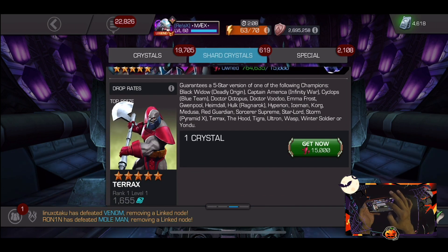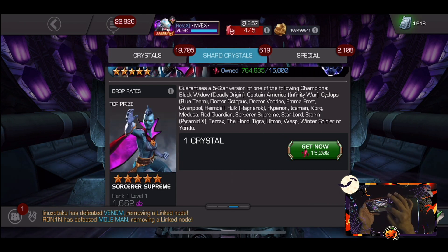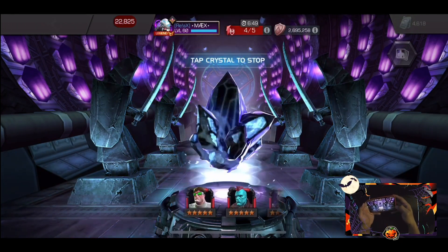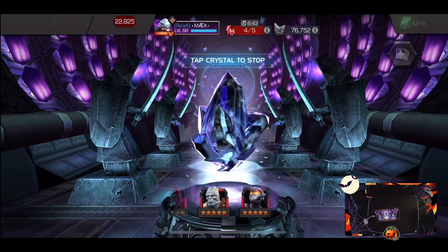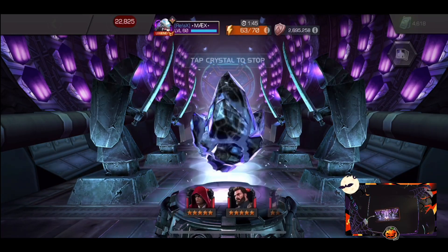The one champion I really want out of this is Tigra. There are a lot of great champions to get, but I just want to throw it in the spinner and see what we get. Crystals are being good to us today.